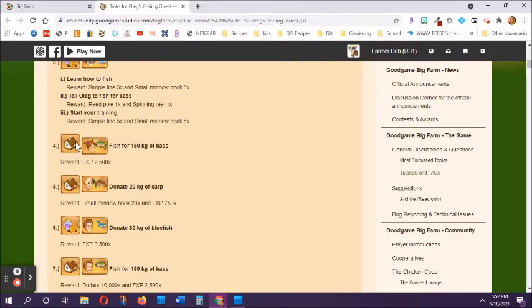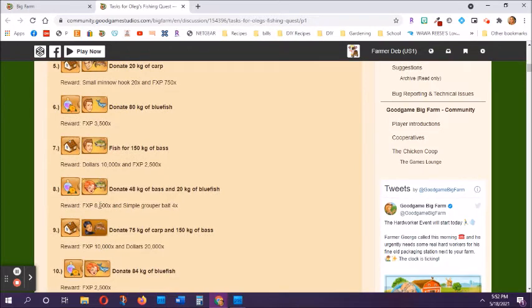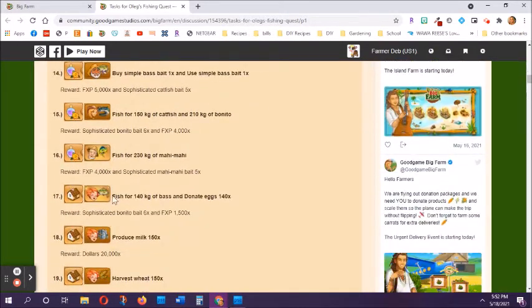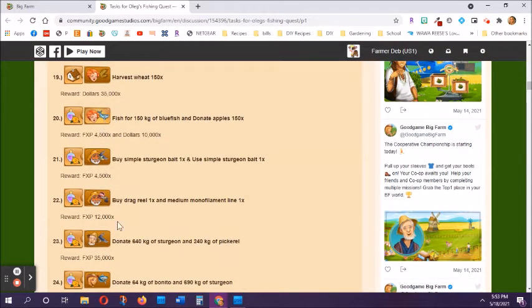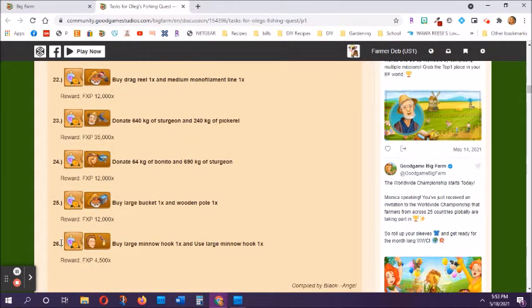Now we're moving to the main farm. Here we've gone back to the flower farm, but all of these have fish until you get to tasks 18 and 19. After you complete task 16, a lot of people lose track here — tasks 18 and 19 do not have fish on them, so a lot of people think they've finished the fishing tasks and skip them. But producing this milk and harvesting in tasks 18 and 19 are actually part of the fishing tasks. Pay very close attention — when you finish task 17 you'll want to find these two tasks, and then you get back into all the ones with fish.